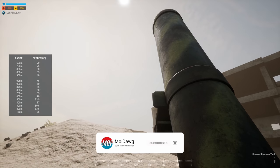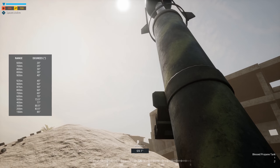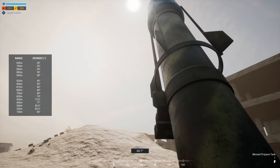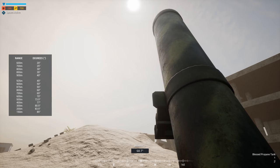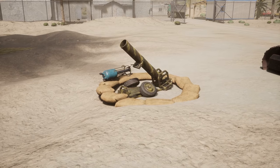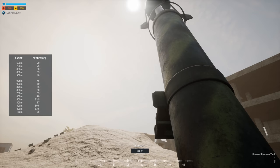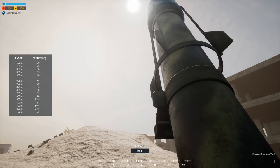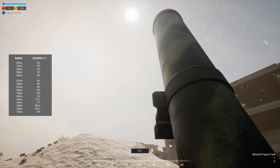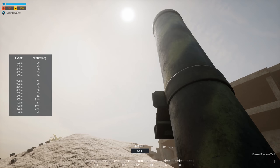Starting off with the Hell Cannon — yes, this thing is finally here after about a year of the devs teasing it and promising insurgents would get it. At first look it doesn't seem to be anything other than a simple mortar tube, but right next to it there's an enormous homemade propane tank explosive that your player loads up and places on top of the tube before firing. Squad has some of the best audio in the tactical shooter space, and the Hell Cannon does not disappoint — it has about a 20-second flight time.